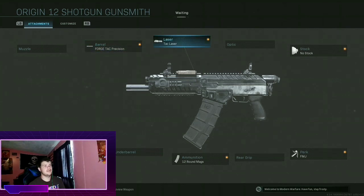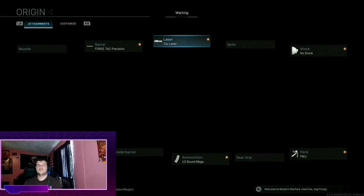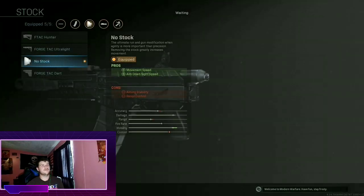I like playing Search and Destroy and normally the maps are sort of small, so this gun does pretty well. For the tac laser it gives you aimed-down-sight stability and walking steadiness, but the laser is visible to enemies. I normally just use this, though in Search and Destroy I never have a laser on, so you can swap it for an underbarrel or something else.